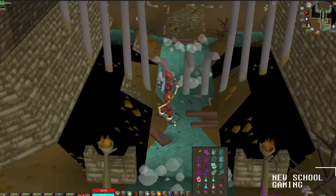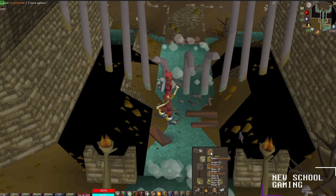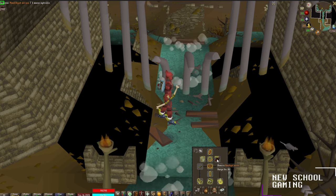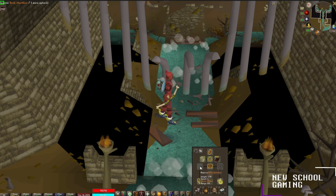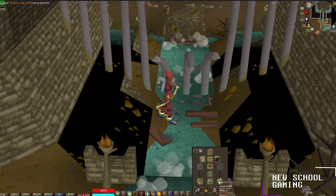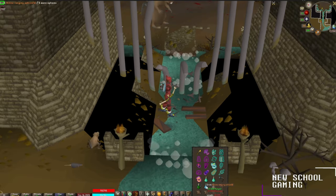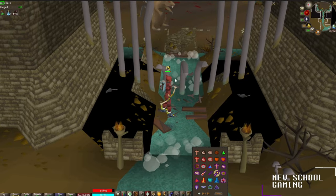Before we walk in, I'm going to show you guys what I'm going to be using. We're going to start out with the ranged kill. I'm going to be using my crystal armor, anguish as my necklace, amethyst arrows, and the rat bane weapon known as the bone shortbow. I'll also be using Ava's assembler, barrows gloves, devout boots, and archer's ring. Before we walk in, I'm just going to sip a divine ranged potion and turn on protect from melee.